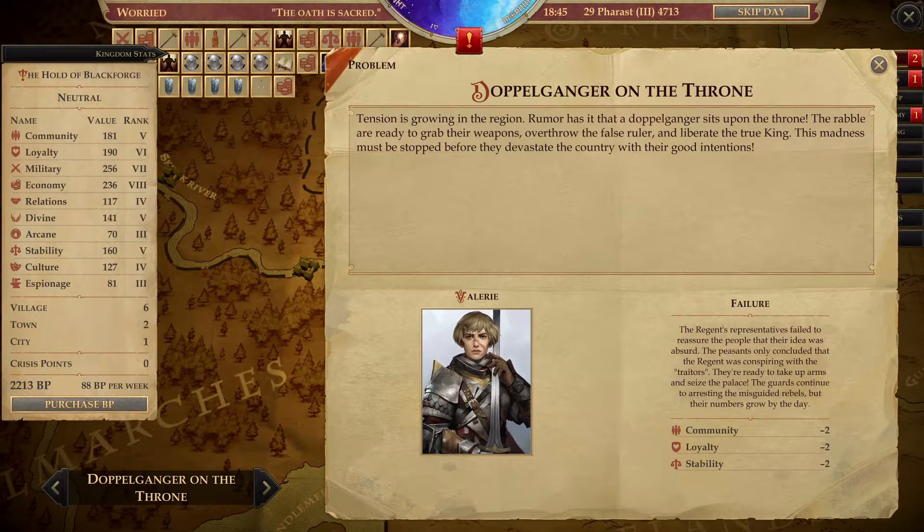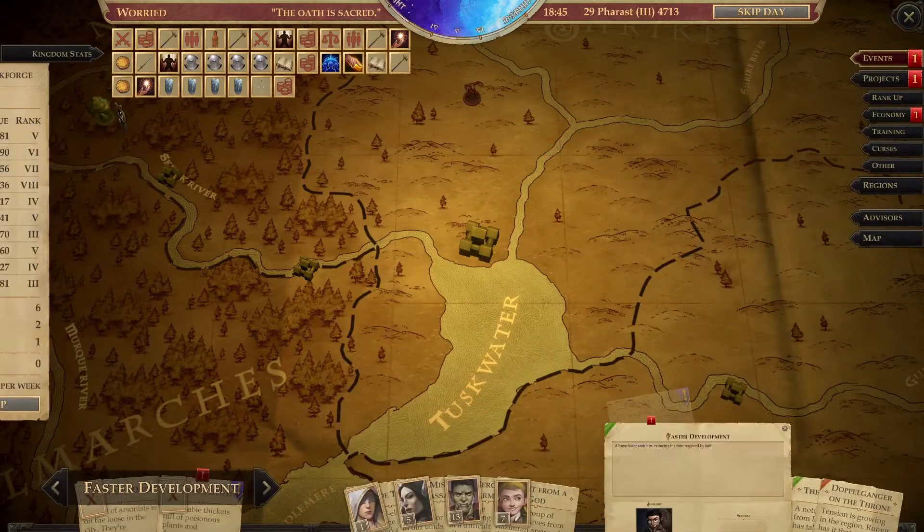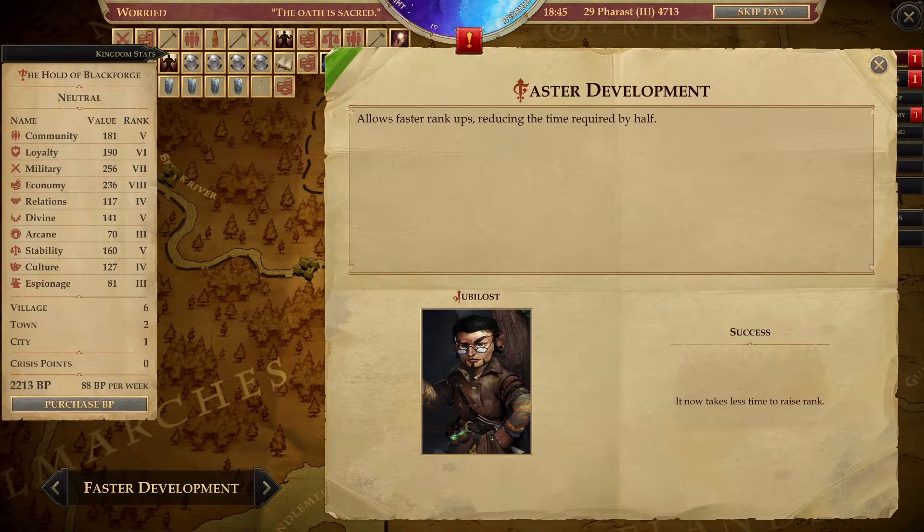Valerie's representatives failed to reassure the people that their idea was absurd. The peasants only concluded that the regent was conspiring with traitors. They're ready to take up arms and seize the palace. The guards continue arresting the misguided rebels, but their numbers grow by the day — community loyalty and stability minus two. We do have faster rank-ups, so that is great.